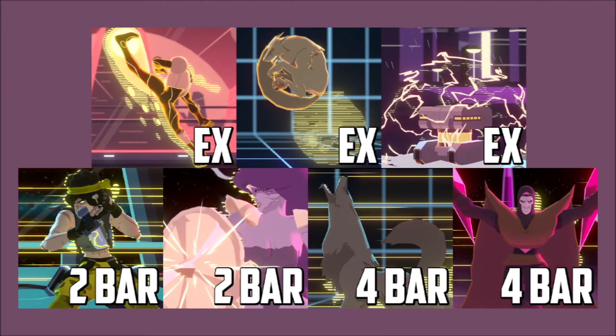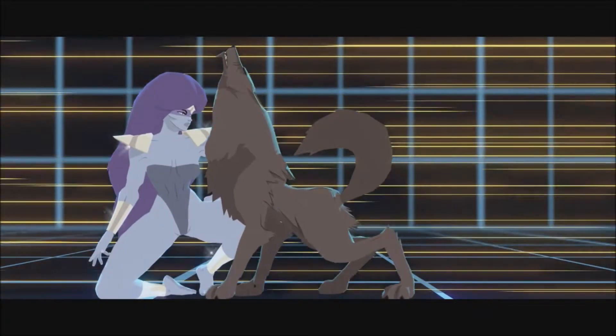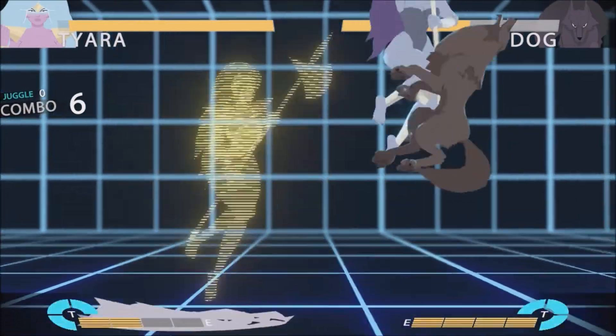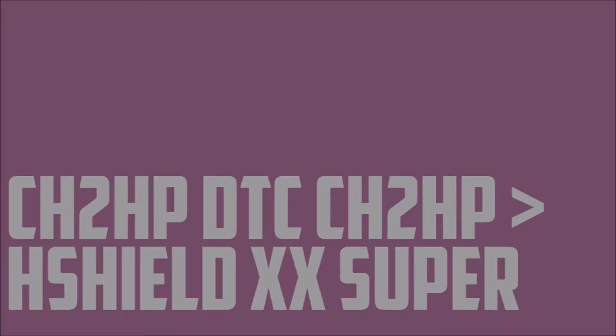How to punish Agent, Dogg, and Robot's reversals, Sid and Tiara's two bars, and Dogg and Gat's four bar supers: Charge 2HP. This is where the juicy, low-cost damage comes from. Add a DTC bar for even more pain when close to the corner.